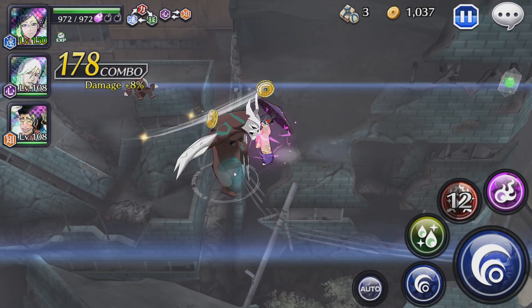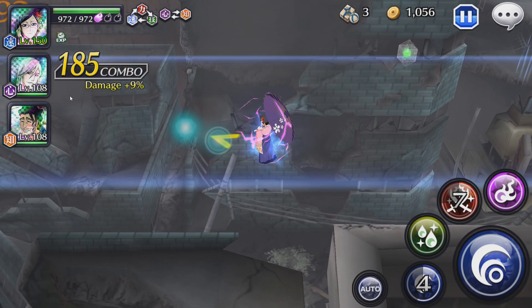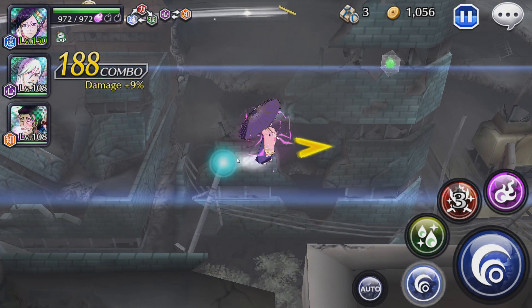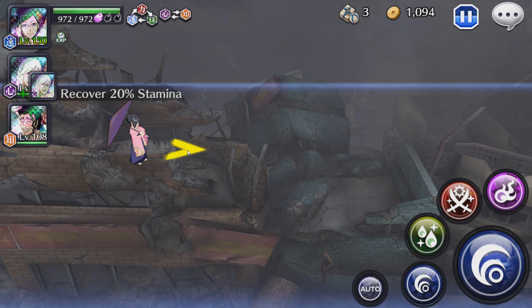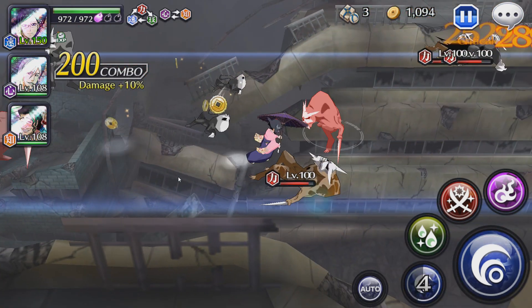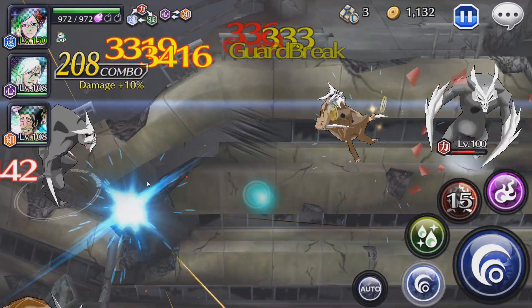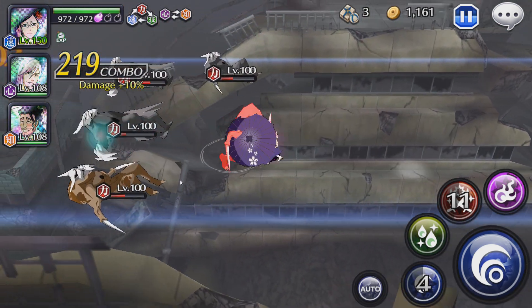A good way is to do the normal attack first and then do the wave attack — there you go, that was six times! In order to utilize the wave attack perfectly you have to align yourself perfectly. An easy way to do that is do a normal attack and then do the strong attack right away.